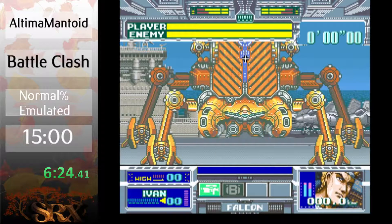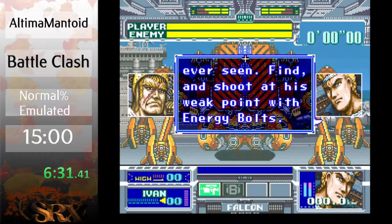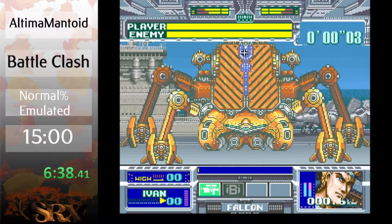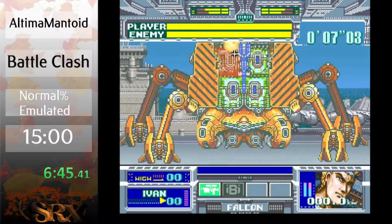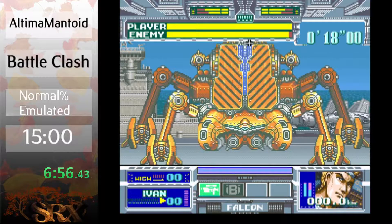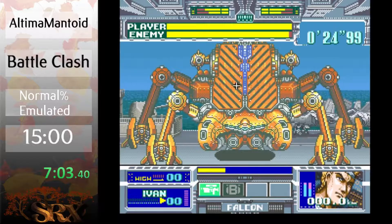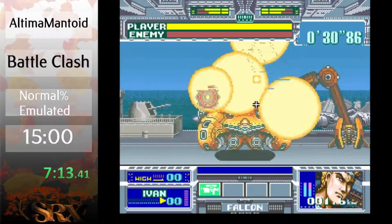Now we go from having some really bad RNG to having no RNG. As big as this guy looks, there's no RNG — it's a very dry cut method. The idea here is to fire a charge shot into the middle to make him open those bay doors, then shoot two charged shots into each cannon. Right about here he will open it himself — I think it's every fourth one. And that's a kill! 30 seconds — that's about average.